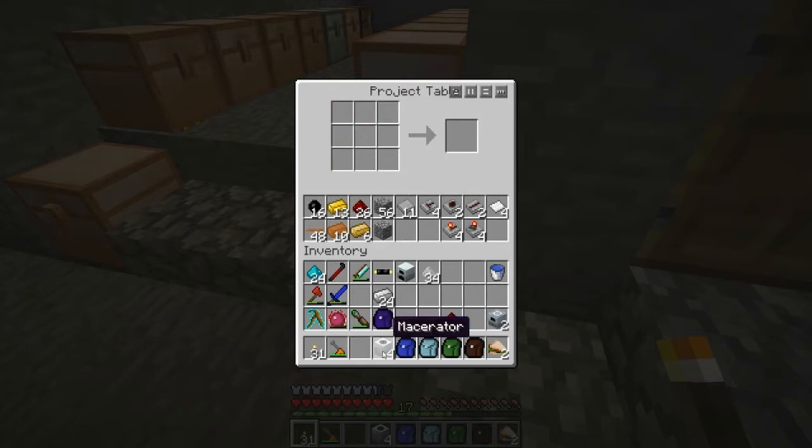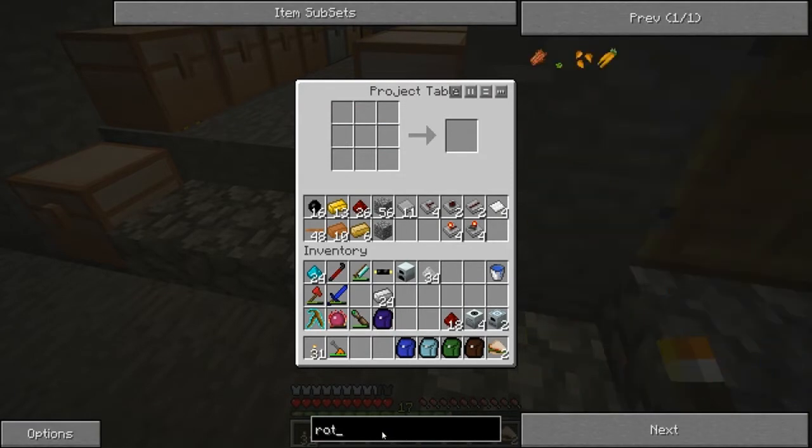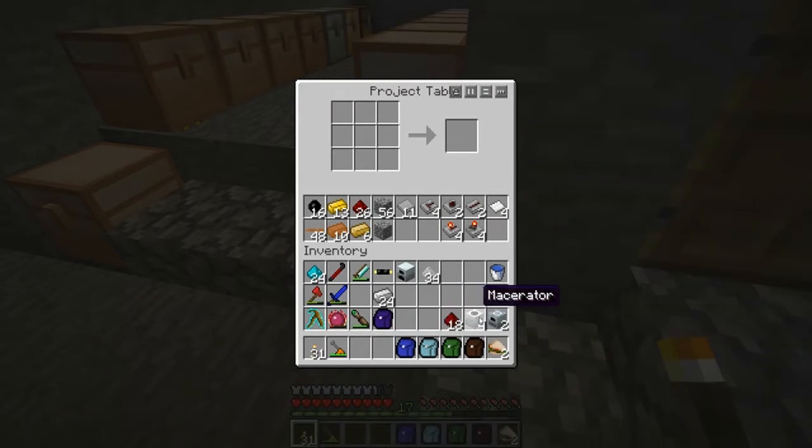I've been crafting up the induction furnace and the macerator. I don't think I have the rotary macerator — no. So we're gonna have to live without that one for now. I am going to try and get that mod, but I don't know if it's been updated yet.